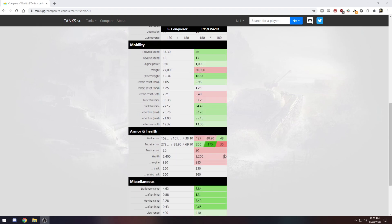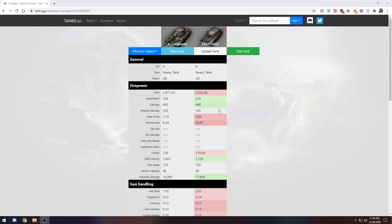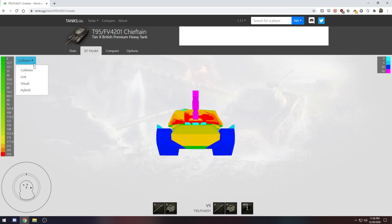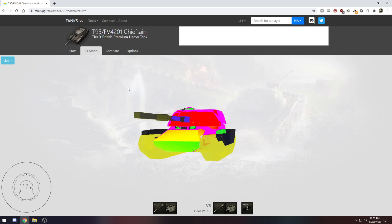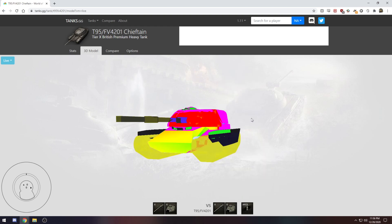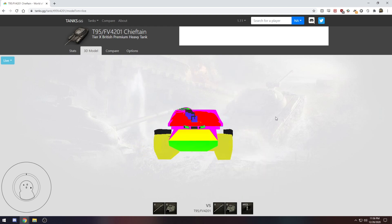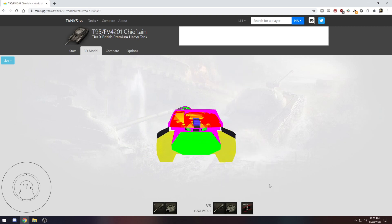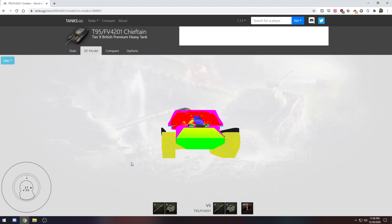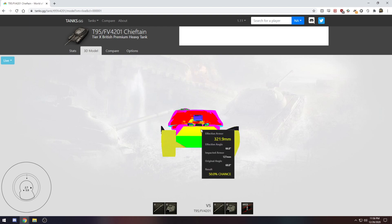Now quick to the armor model — it's scary. It's really scary. You can't really side-scrape very well; as soon as you do it doesn't work that well. But even shooting gold rounds at this thing, the turret is just scary. You have this tiny little cupola, but anybody playing these things and knowing what they're doing is going to be looking at you like that — and good luck.